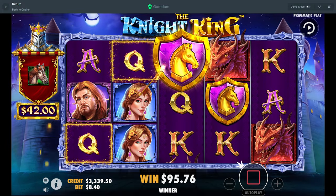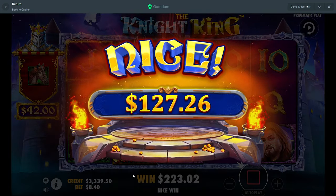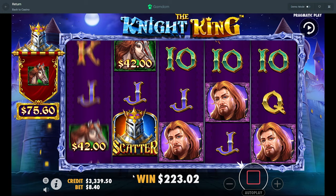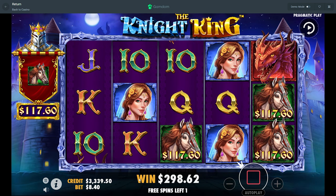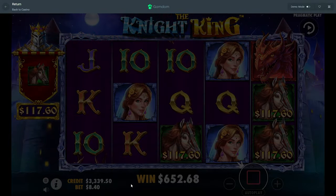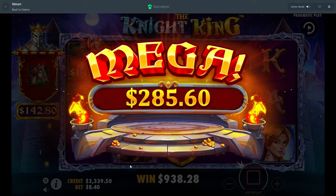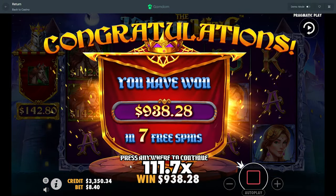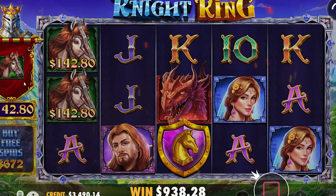Every time you land this little guy, it adds to the total on the left anywhere from 1x your bet size to 20x your bet size, so you could get 160 bucks there in one go. If you land two scatters you get four more spins. If we were to land four horses right here we'd be laughing. We landed another two — the first buy of the video is solid, 938. And just imagine you get a re-trigger and keep landing horses — that's gonna be really good.